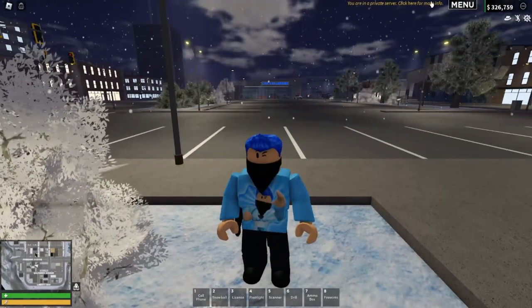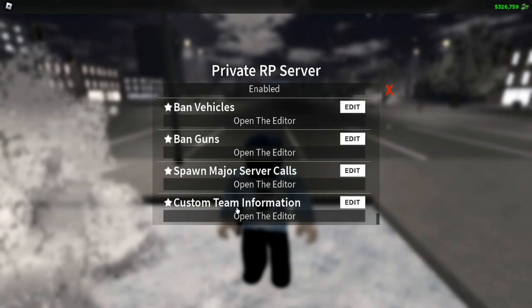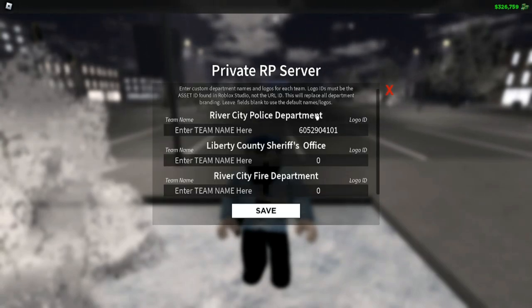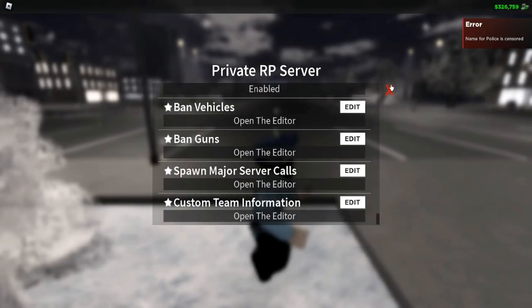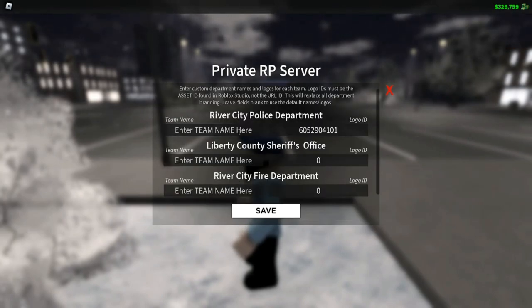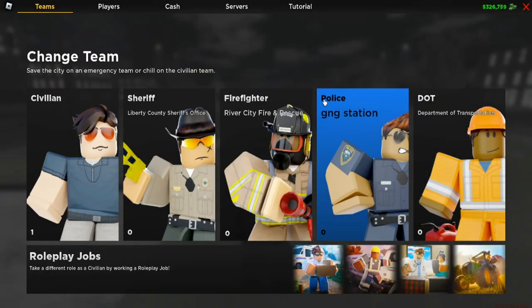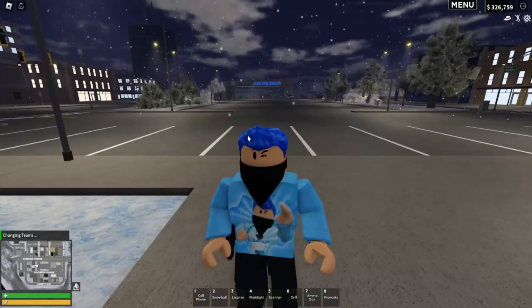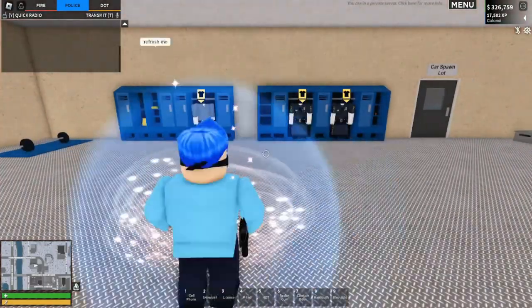We are also back in the game because I forgot to show you how to change the private server settings. If you go over to the roleplay package and scroll all the way down to custom team information, go over to the real city police department. Put a logo ID in here — I just got that from a random image in the marketplace. Let's name the team: we'll call it Game Nago Police Department. That's going to be our name. It got censored, so let's try to find a name that isn't. Let's go with G&G Station. Now we have the private setting — police is called G&G Station. Let's go check out the new custom logo I put on there.